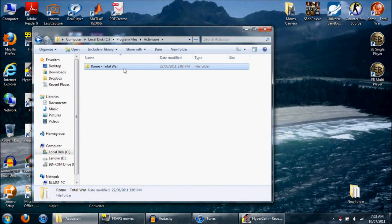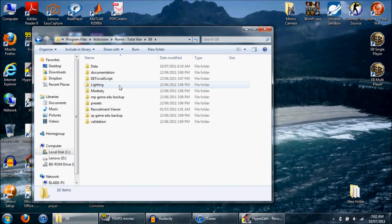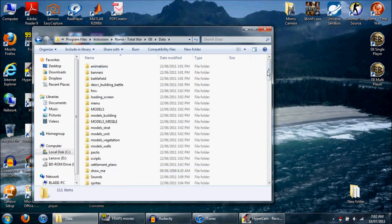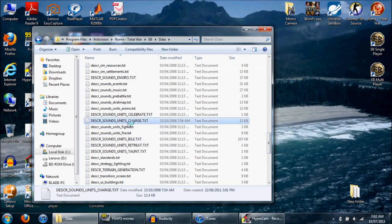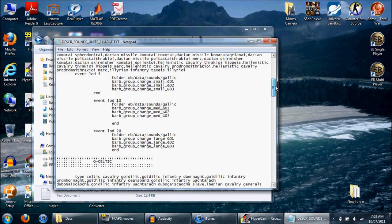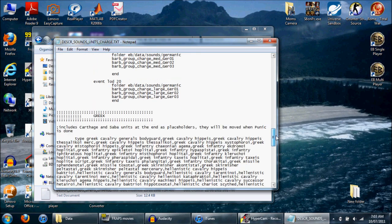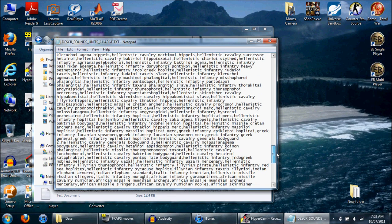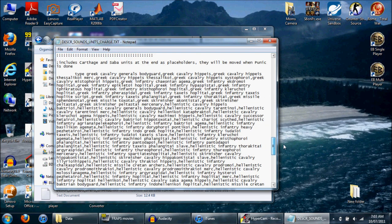Alright guys, here's my RTW folder and we're going right into it. So, ebmod folder. Data. And here is all the stuff — everything that controls the game. So we're going right to the charge text file. And here you can see all the factions and cultures and the sounds they get. And here are the Greeks. But notice that there are no Romans in this file for some reason.